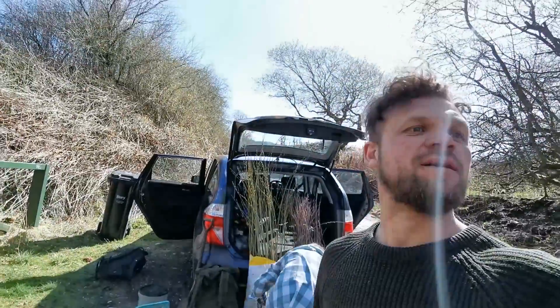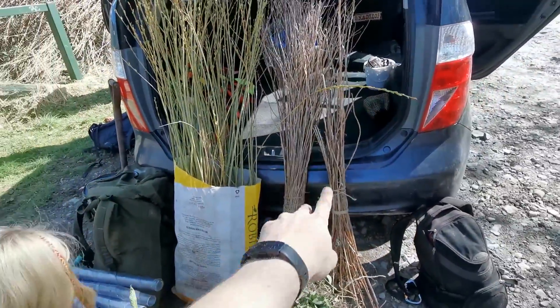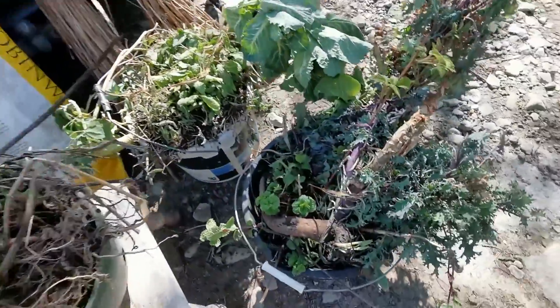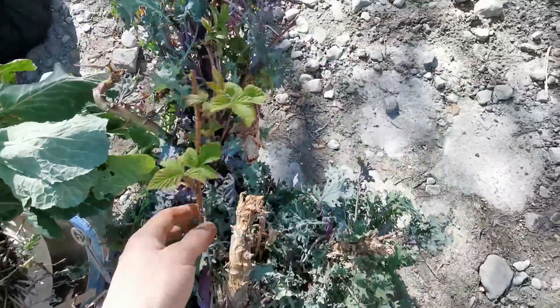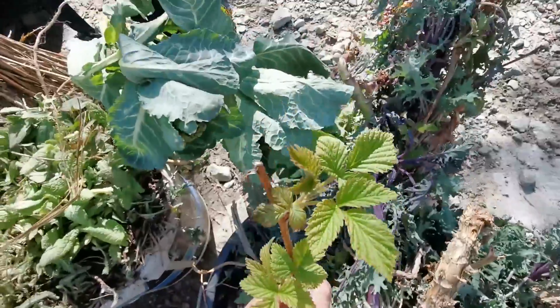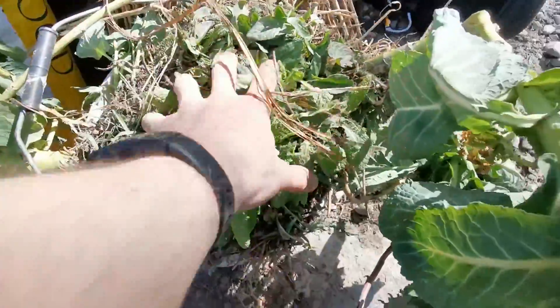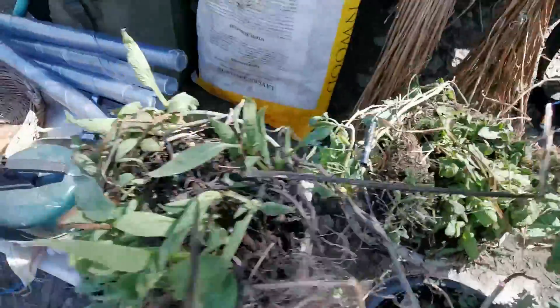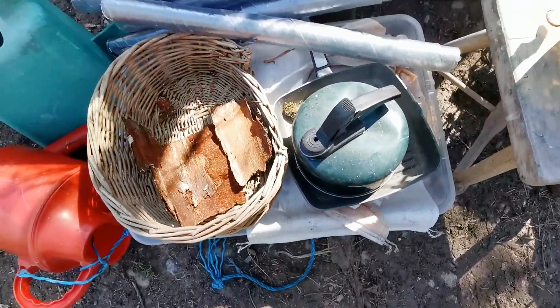We've just had a salvage — we've got a load of willow, and Tenine is taking some of this for her forest school over at the retreat. Then there's kale, mint, different types — some currant — just took stuff that looked pretty alive. This turf didn't want to be separated so I just took that up. There's comfrey, some tree guards, and some bags that we could maybe repurpose.